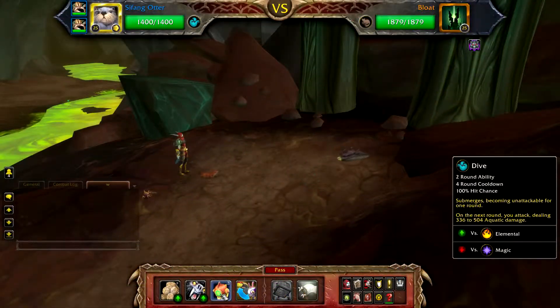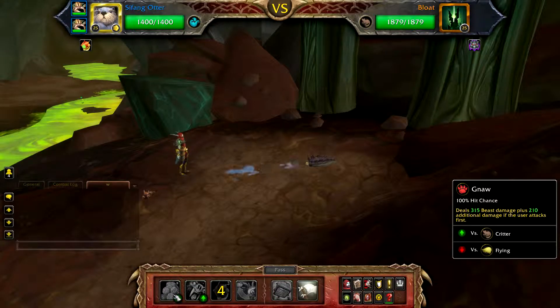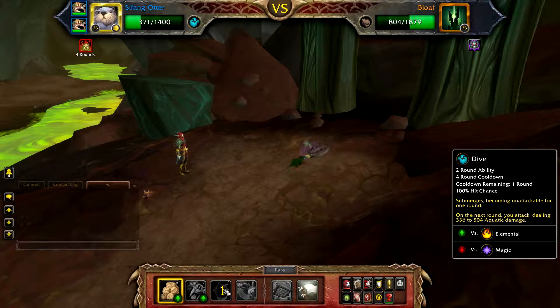Start with your otter or alternative pet and cast Dive — this is to avoid Untamed Cannon. Now simply use Dive on cooldown and Gnaw to fill until your otter is defeated, which should be by Bloat's second Untamed Cannon.